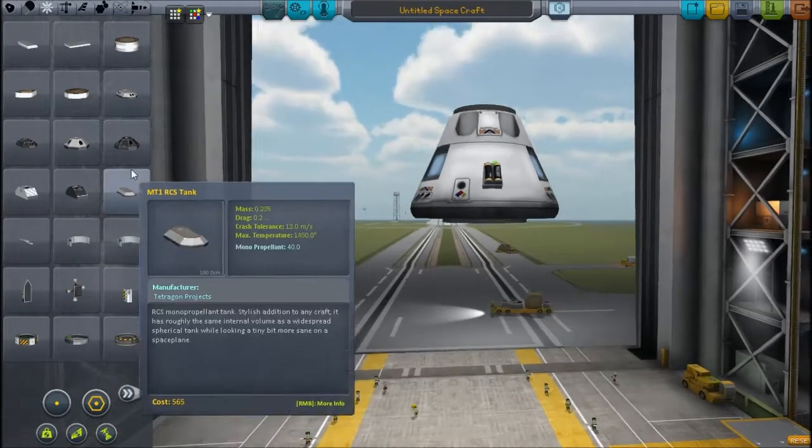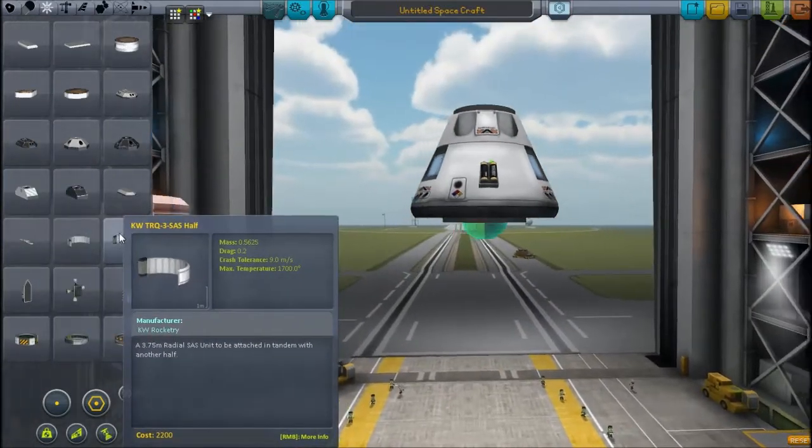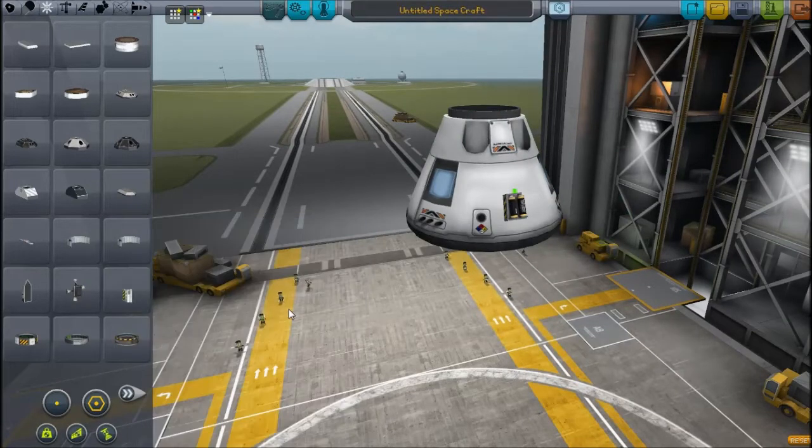Just quickly — the B9 pack has these nice looking RCS ports, and the KW pack has some bigger fairings. That's just something I thought I'd throw in there.